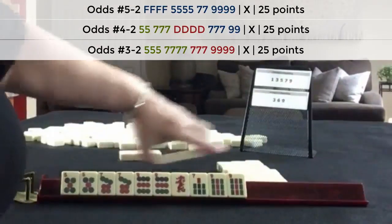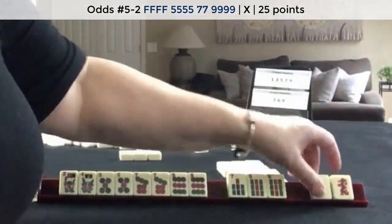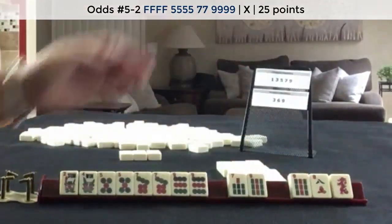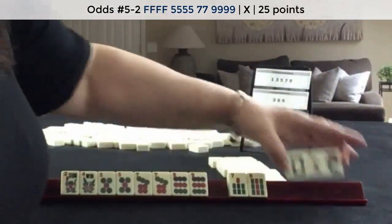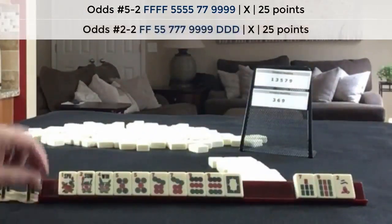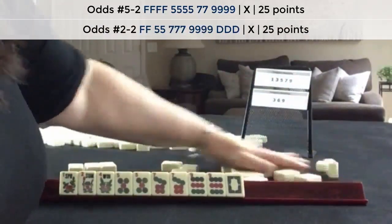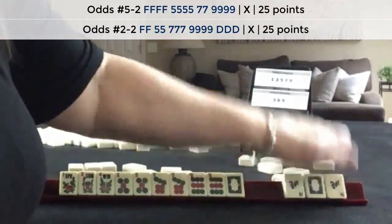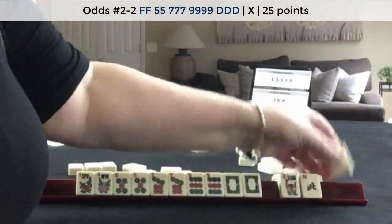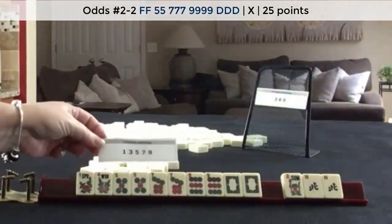Let's pass these 3. Flowers — I don't know anyone who would do that, but we'll keep them. I think I would pass that Red Dragon, 8 Crack. Focus on 5-7-9 with these flowers now — break that up. Flower, White Dragon. I would play that second hand down — 5-7-9 Dragon. I would not pass a flower, but I would risk this since we have no gaps.